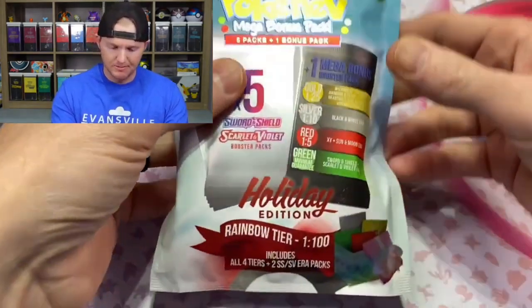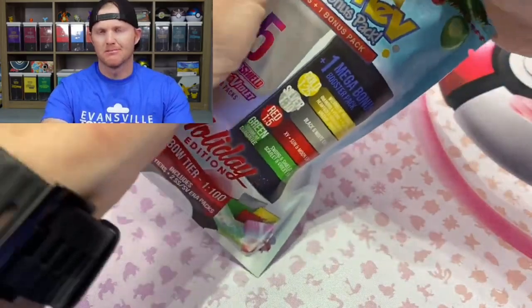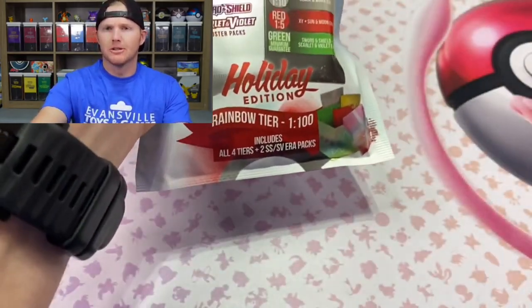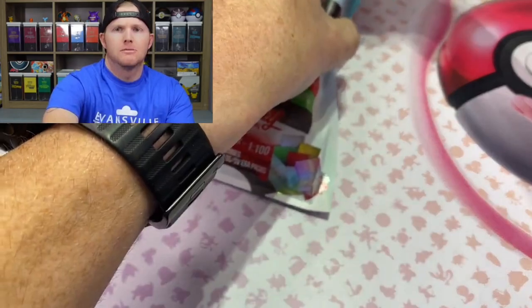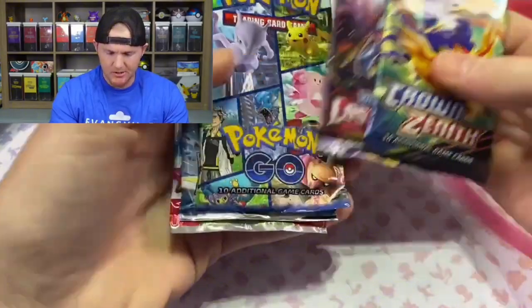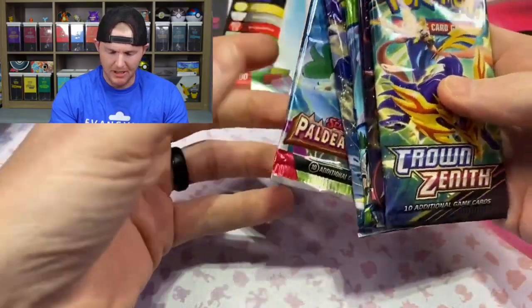Enough talking, let's get to ripping. See what we got in this first mega bonus pack. I'll try to open it away from the camera so I don't see what the actual other pack is. Let's see what we got here for our first pack selection: Crown Zenith, Lost Origin, Pokemon Go — I could care less about that, to be honest — Silver Tempest, and Paldea Evolved. We're just going to go straight in order.